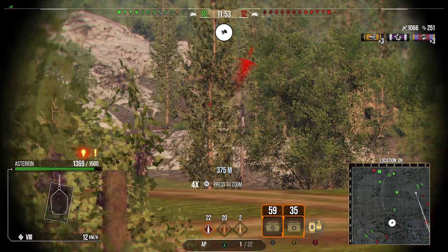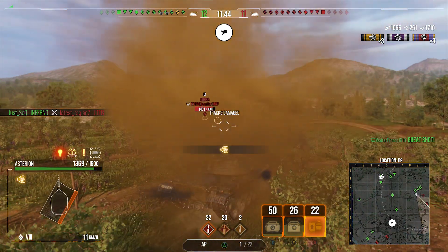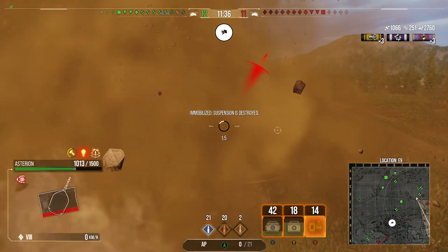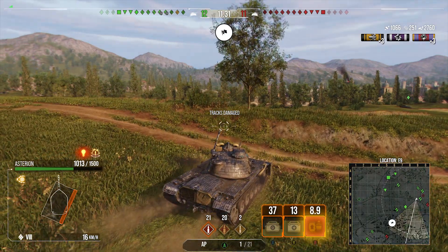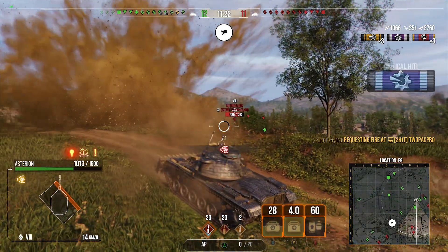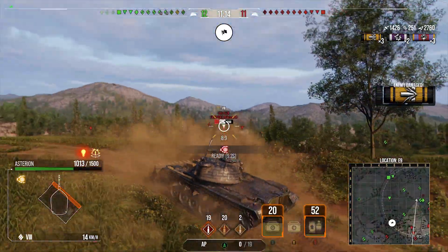The turret rotation speed is 22 degrees a second, actually worse than the track traverse. I really want to keep the strength of the tank — the frontal armor — facing the enemy team. I chose Clutch Braking over Rapid Aim because if something tries to get around you, you really struggle to turn this tank back around, which can be deeply frustrating. If you wanted, you could probably drop Snapshot to put Rapid Aim on as well to get the turret traverse even better.